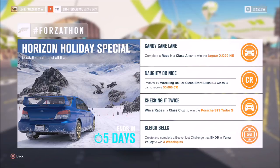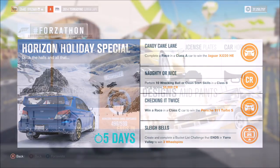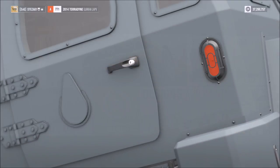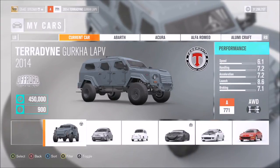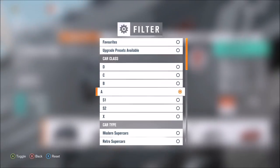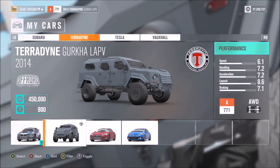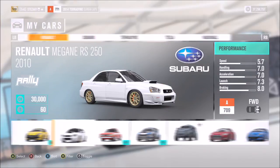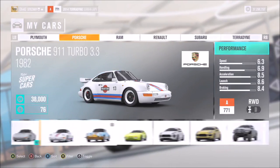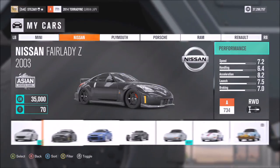The first challenge just wants you to complete a race in a class A car to win the Jaguar XJ 220 Horizon Edition, so it is a fairly easy challenge. Go into your cars — I'm sure everyone's got an A class car somewhere — and you can filter it to show just A class cars. Pick any one you like; it depends on what race you're going to pick but it doesn't matter too much.